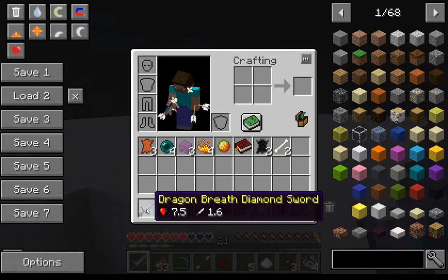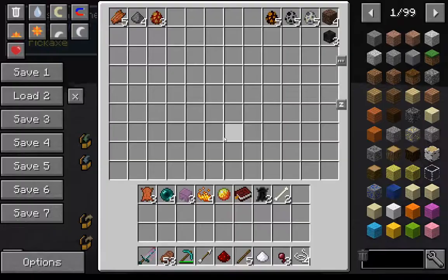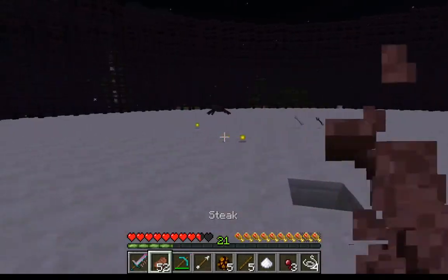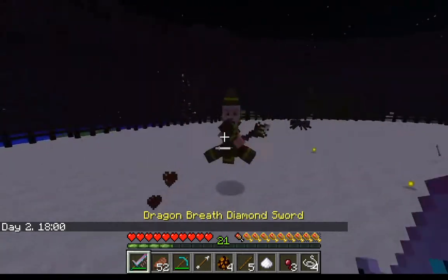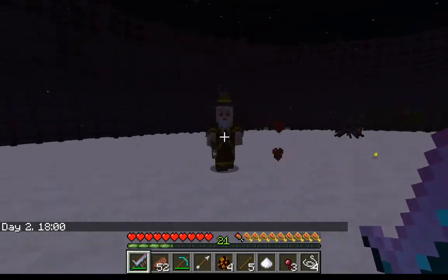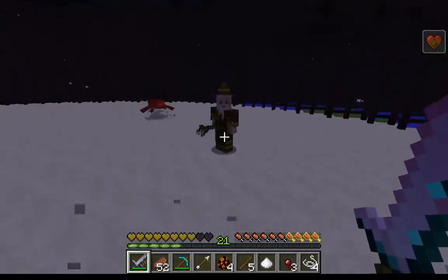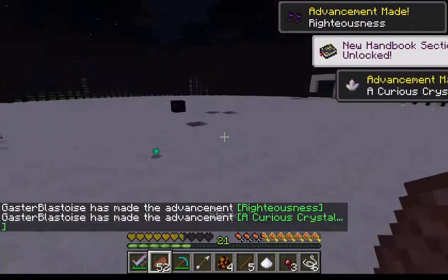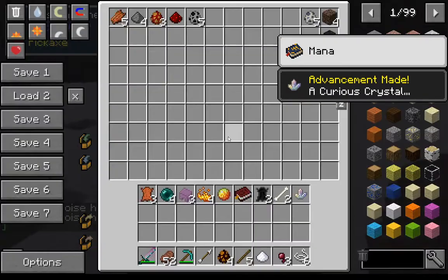Next up is the dragon breath diamond sword — this one actually does two hearts of magic damage. We're gonna be fighting some evil wizards now, so that could be a problem. Boom — alright, here we go. Got hit, but he's down. Poison is really annoying.